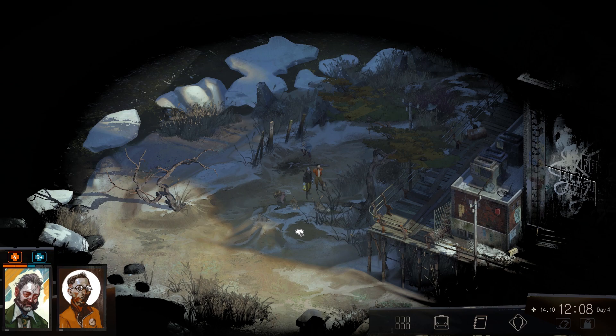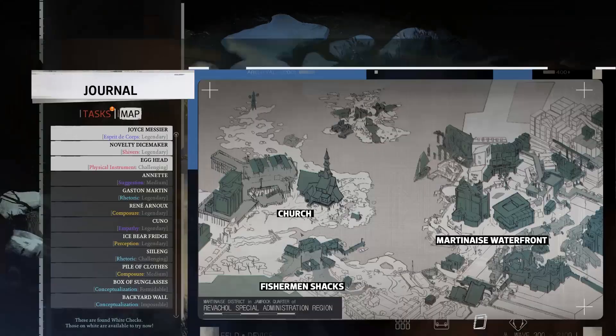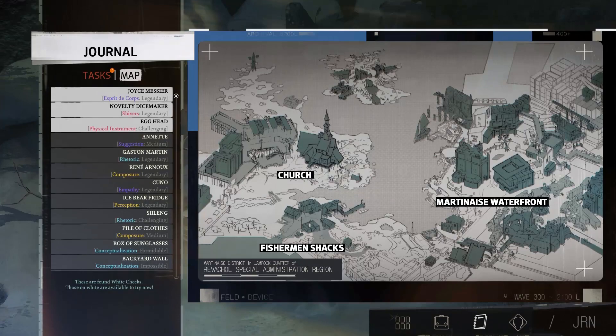Hello and welcome back to Disco Elysium. We have a couple of things to do — we have to go and check a bunch of traps all over the place. Hopefully my journal keeps a note of where we have to check the traps. Yeah, okay, so it does.